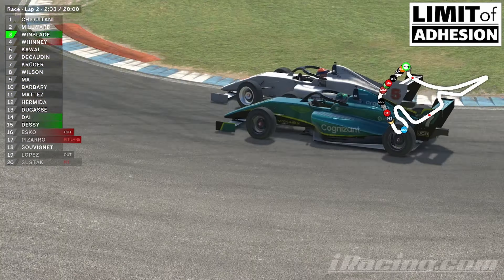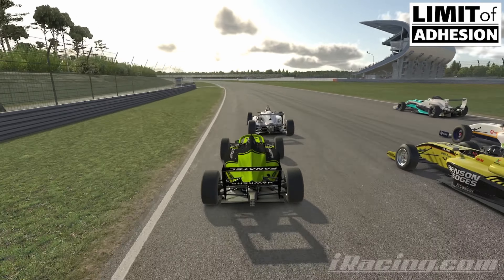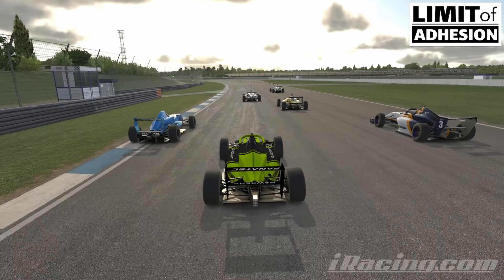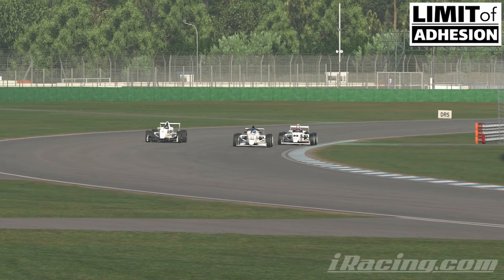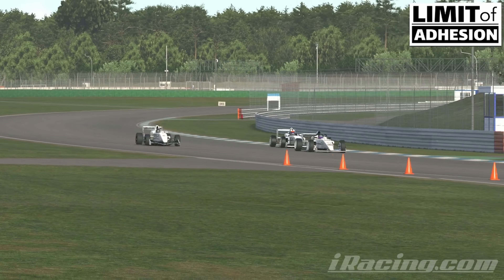USF 2000s and the iR04s in the middle, Formula Renault 2.0s on the outside, and it's a good start by one of the USF 2000s — possibly because I did the countdown. Looking at Mark in the iR04, there goes one of the Formula Renaults on the left hand side, and it's the two iR04s at the back of the pack as we head up to the end of the straight. Kind of surprising to see them that far back. So in a straight drag race the iR04 is not the quickest of these three cars, although that might depend on the countdown and start. We can definitely say the Formula Renault 2.0 is the fastest of the three in a straight line.